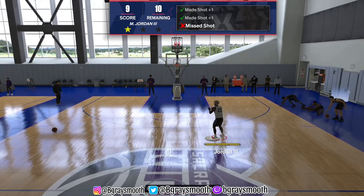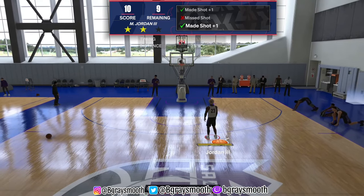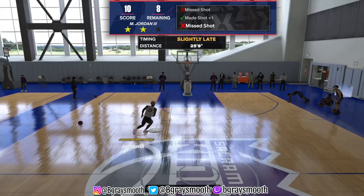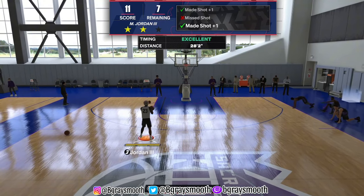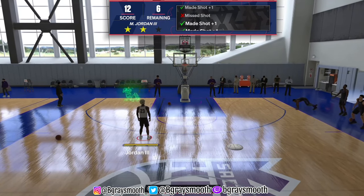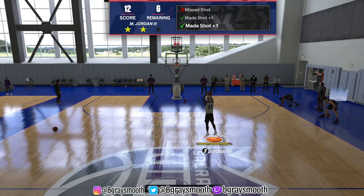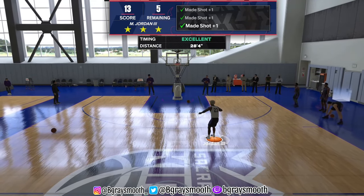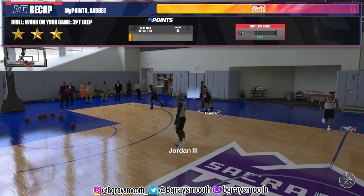Y'all be having no animations, no attributes, no badges — nothing — and y'all are coming out to the park to dribble. Go to MyCareer and get your badges. Don't even do this tutorial yet unless you get your badges and dribble moves up. That's the only thing about this.